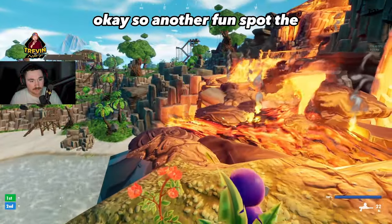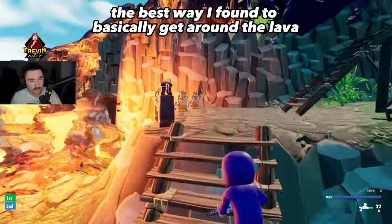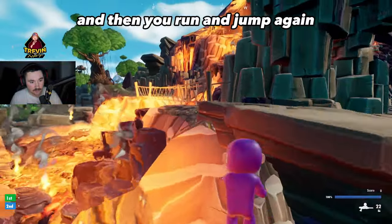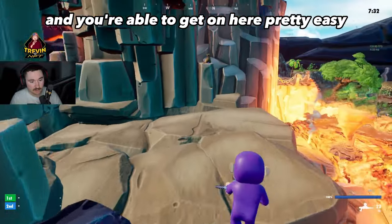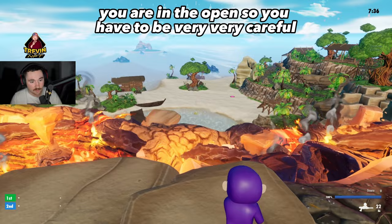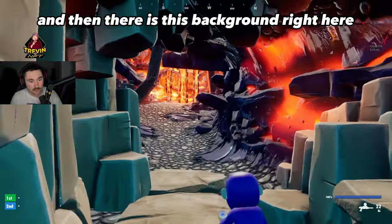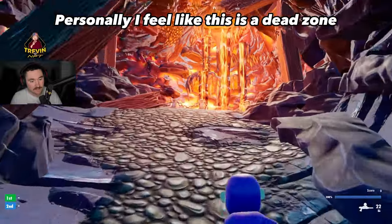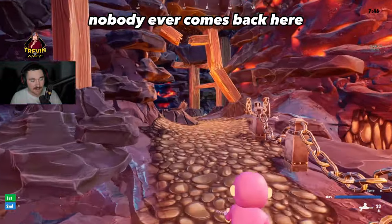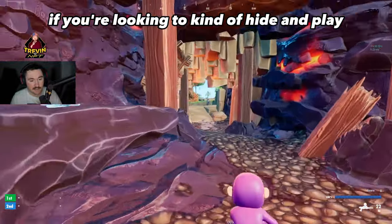Another fun spot: to get across the lava area, hop on the edge, run and jump, then run and jump again, and you can get up there pretty easily. It's a great spot though you are in the open so be very careful. There's also a background area behind there that's basically a dead zone — nobody ever comes back there, but you're welcome to use it if you want to hide and play more passively.